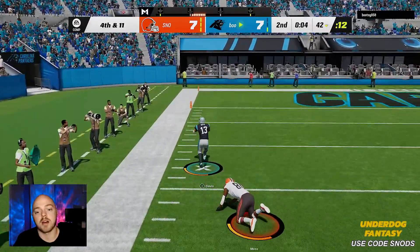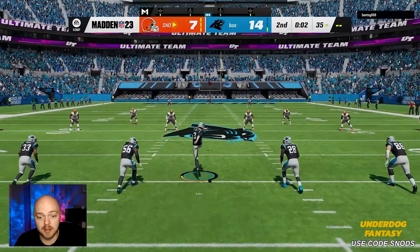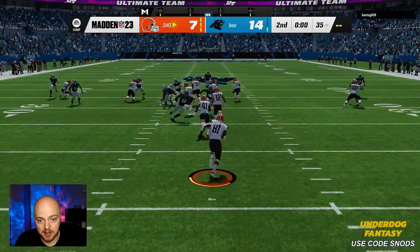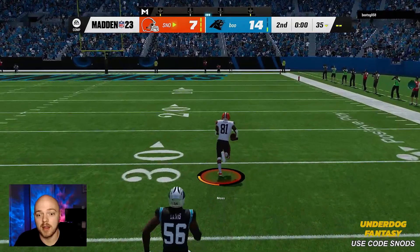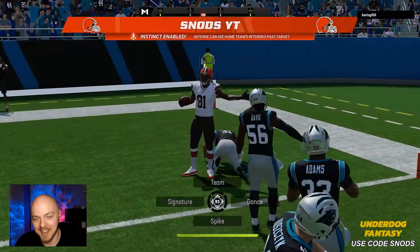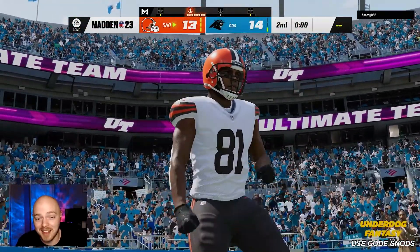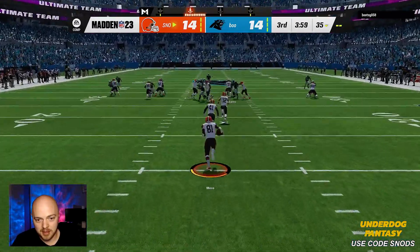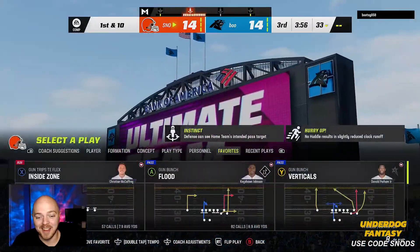We're down right before halftime but we get the ball at the half — we fight in these situations. Kick return here by Moss would be amazing. No way — no way boys! Hush down baby, let's go! We get the ball back, Randy Moss might be able to do that again — that's huge! Second half, Randy Moss could you do it again? Oh my god, if I would have held it right I feel like I could have had that.